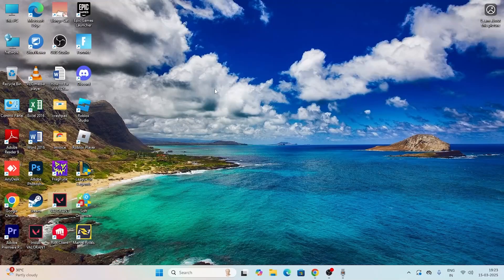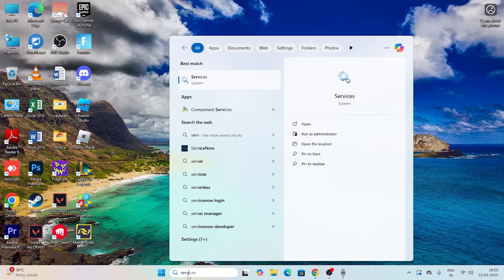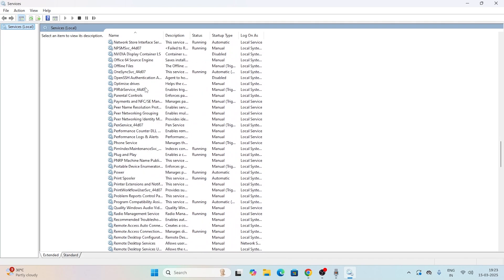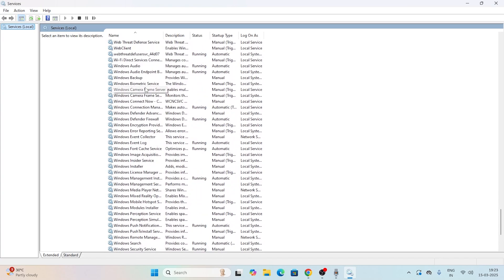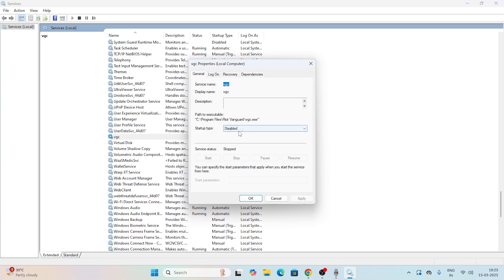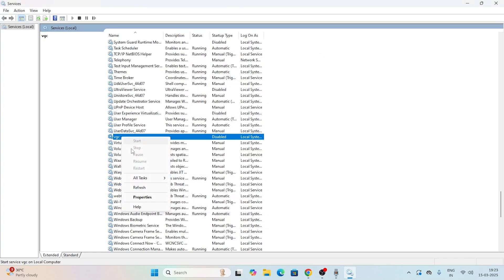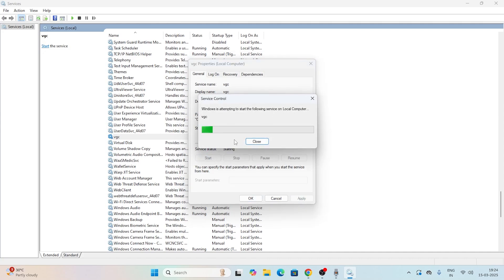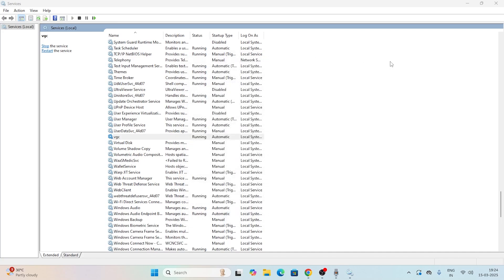If you're still having trouble, search for 'Services' and open it. Scroll down and find 'VGC'. If the startup type is set to 'Disabled', right-click VGC, go to Properties, and change the startup type to 'Automatic'. Click Apply, then click Start to start the service. After doing this, the issue should most probably be fixed.